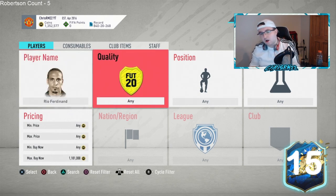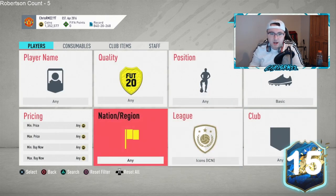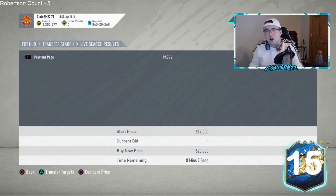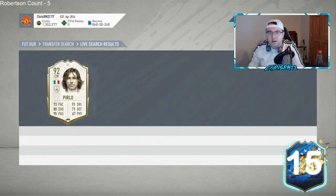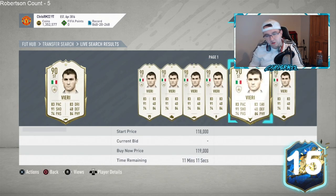I would suggest using the basic icon filter and getting to the 59th minute to look at icons with basic filters, because there are going to be a lot of icons packed during lightning rounds. You should see a fair share of cards being listed and maybe some decent deals. For example, a 93 or 92 Pirlo is at 330k — not a deal right now, but if you see one at 250k tomorrow, that's a good amount of coins.